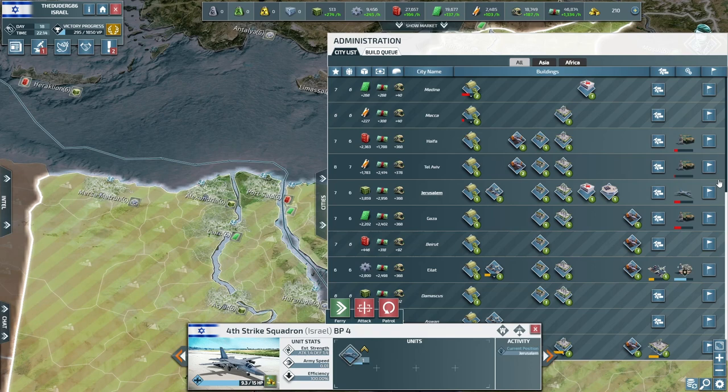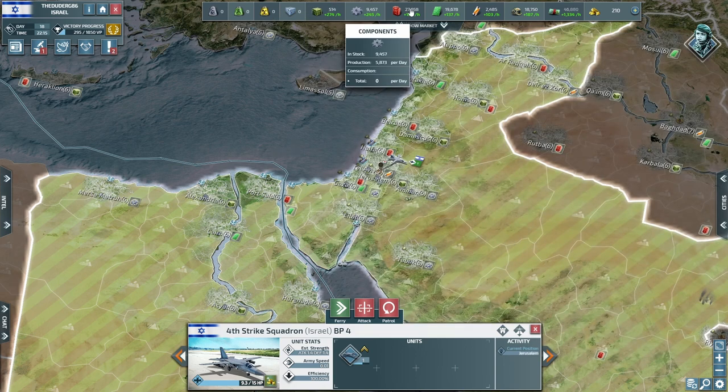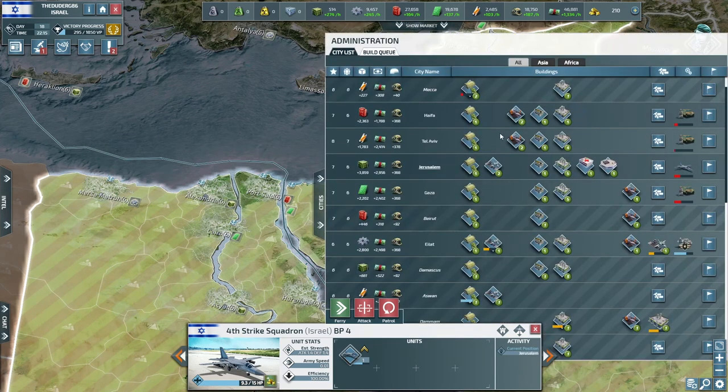Let's look at the situation: we've managed to muster up enough resources to make every city work. We've got our officer on the way, more jets coming, more infantry coming — so that is good. We don't have many resources left so let's look at the cities again because we could really use more resources.